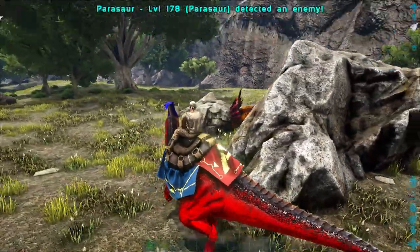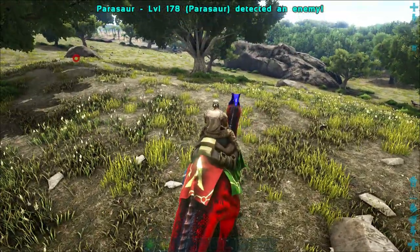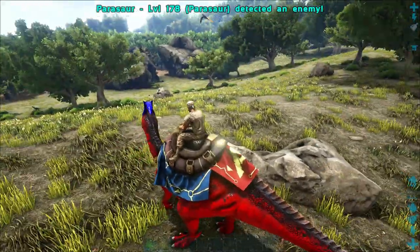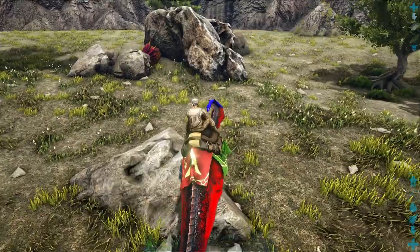I brought my Parasaur with me so I can detect any threats. Normally around here there are some Titanoboas and stuff, but I think we're a bit too far out for the Titanoboas anyway, so we're alright.